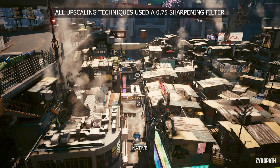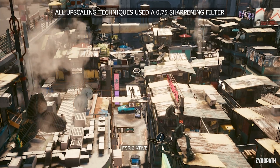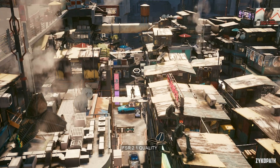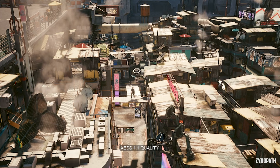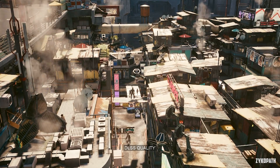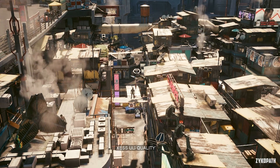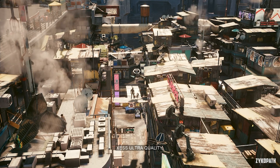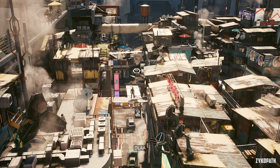The way the game organizes its upscaling technologies is a mess, therefore for ease of comparison, I have compiled all the upscaling techniques into one category. If you have an NVIDIA RTX GPU, use DLSS or DLAA, and if you have any other GPU, use XeSS. If you need the spare performance of FSR, only then would I recommend using it.